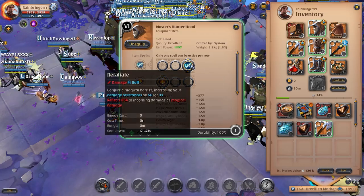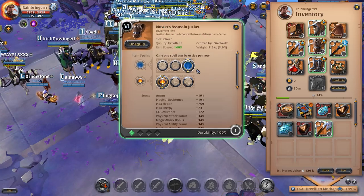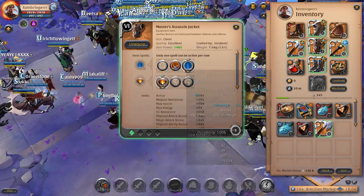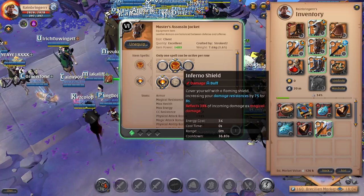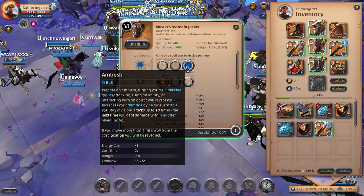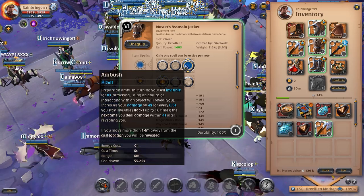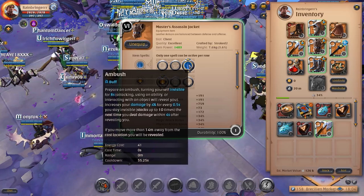For hunter hood you want the third passive or first passive and reflect. For assassin jacket, first passive of course, and then invis. For 1v1s I would usually recommend inferno shield — it's really good — but usually in the mist you're gonna need invis because you're fighting more than one person and there's always rats, so invis can really save you a lot.